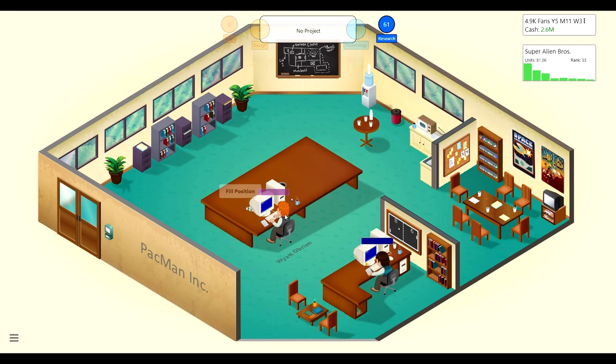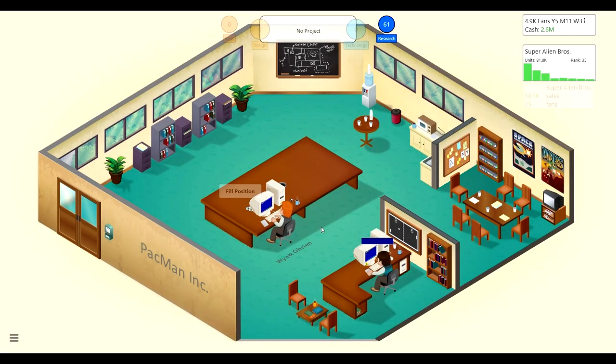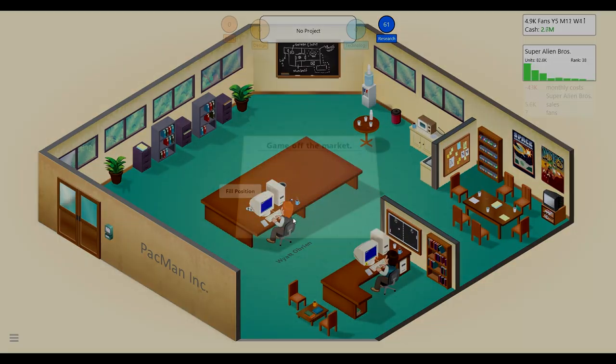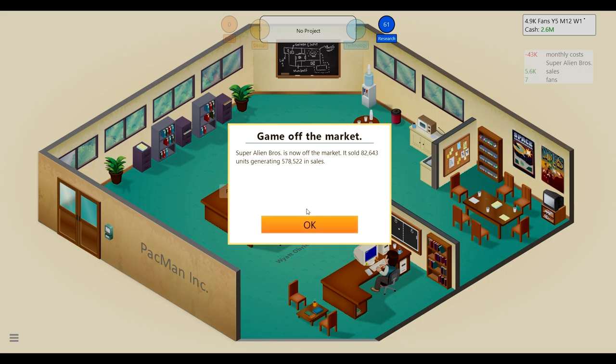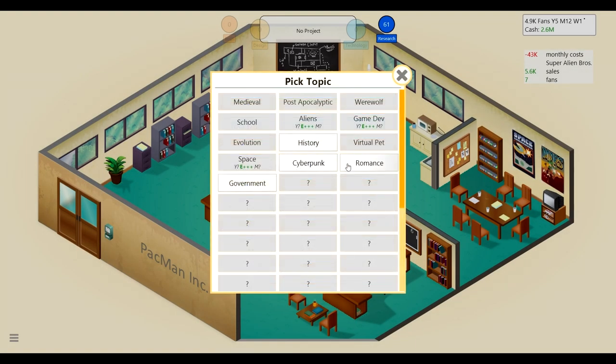Wyatt is slow, we need to work on that. Level design seems quite important for this game type. The alien/everyone audience match is great — I wasn't sure if aliens plus mature would be better. We got about half a million dollars in sales, not too bad, though I'd like a little more. We'll get Wyatt to research a new topic.